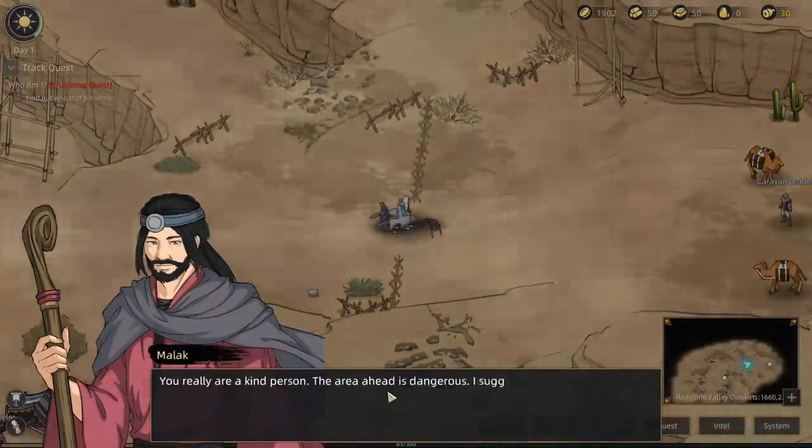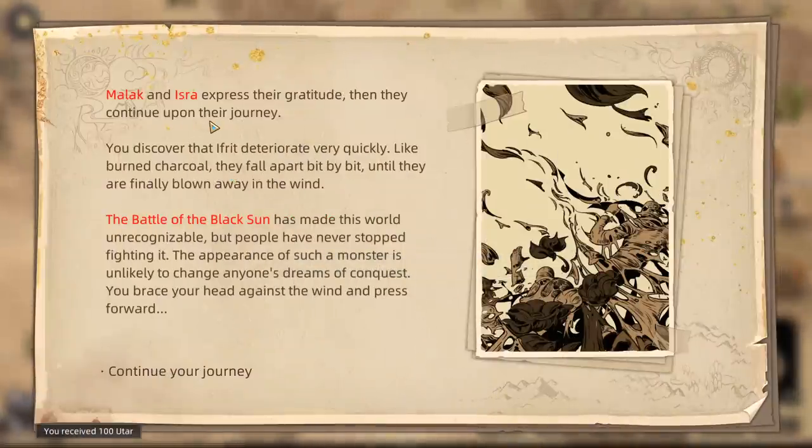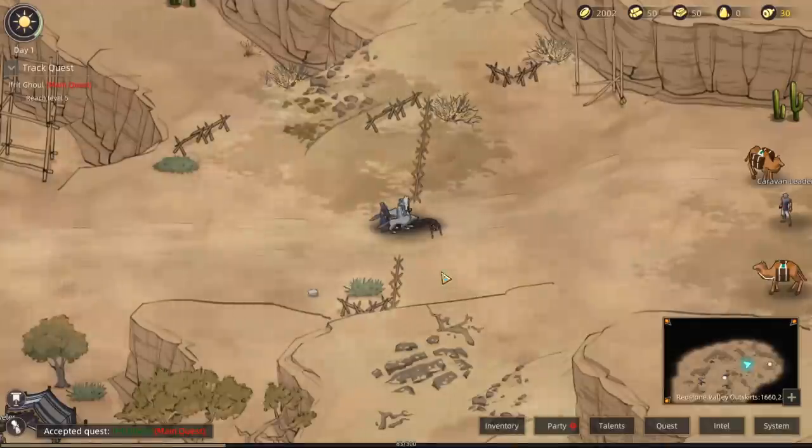'Thank you — please accept this token of our gratitude. The area ahead is dangerous, I really suggest you proceed with caution.' Malak and Isra express their gratitude and continue on their journey. You discover that the Ifrit deteriorate very quickly — like burned charcoal, they fall apart bit by bit until finally blown away in the wind. The Battle of the Black Sun has made this world unrecognizable, but people have never stopped fighting it.